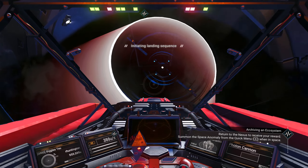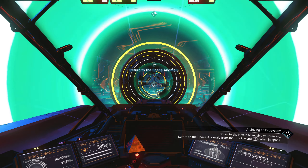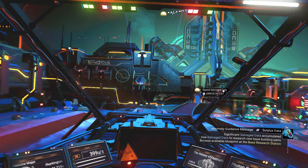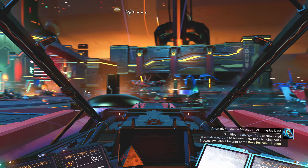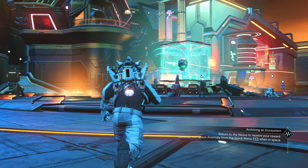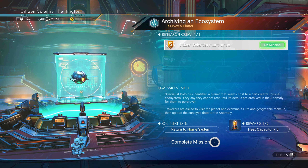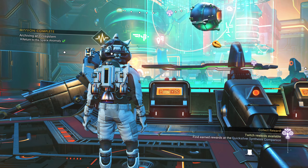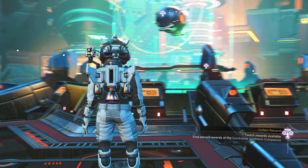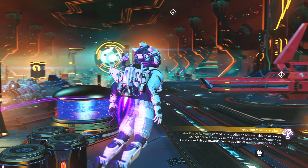Here we go, initiating landing sequence, we're back at the space anomaly. Let's get on over there and complete the mission, interact with the Nexus. There's the mission, we press complete mission, and we get 400 Quicksilver and five heat capacitors - nice, that's not too terribly bad.